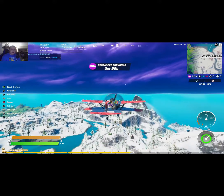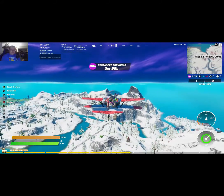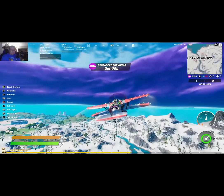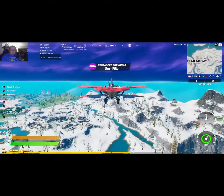There we go — 500 out of 5,000, then 506. All you've got to do is fly around the map for a little bit, and as soon as you fly around for a little bit you'll get your 5,000 meters, and that is all we have for you.